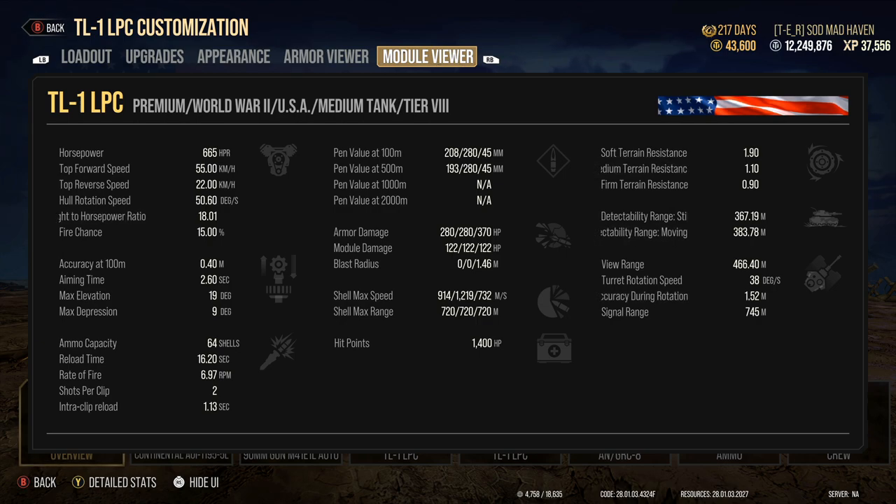The traverse speed on the track — turret rotation is 38. View range has a base of 400, which is another really good benefit to this tank. Dispersion value is 0.4 — not the greatest. Aiming time is 2.6 seconds — not the greatest, but you've got a double shot, you get in close, and you have a blast. Elevation is 19 degrees, max gun depression is 9 degrees. That 9 degrees does really good — 14 degrees is the best in the game, found on the T95E2 and Japanese STB-1, while Swedish tanks have 13 degrees on most. Nine degrees lets you work a ridgeline really well inside the LPC.